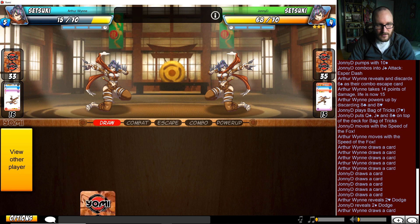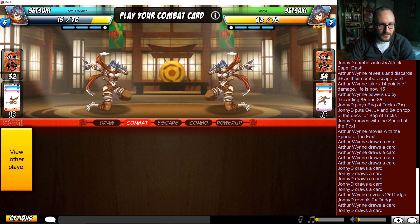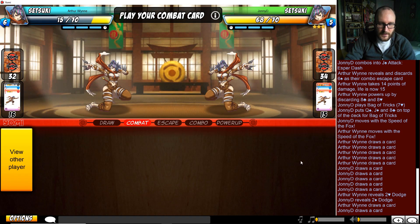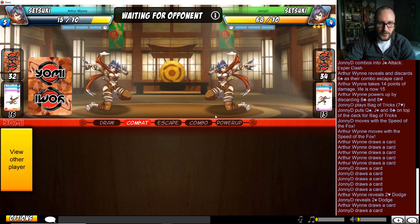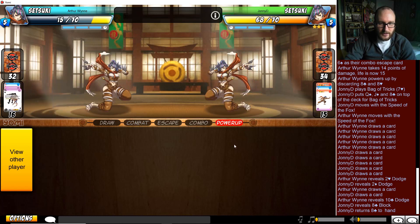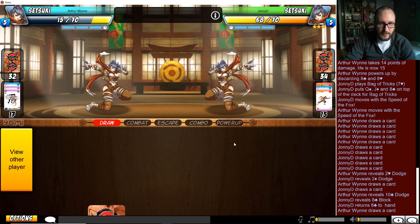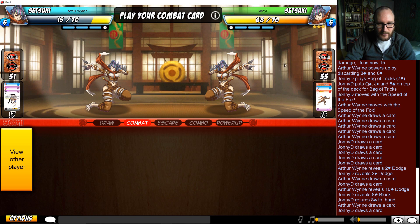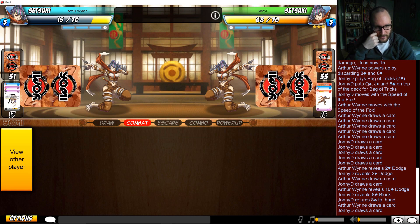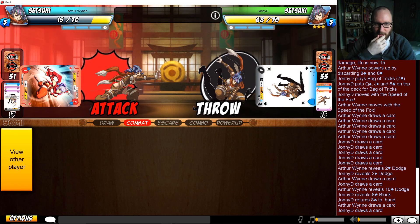Both of them go for the safe dodges - part two versus diamond two. Pretty strong indication that Arthur Wynn does not have the queen, although he has been value-trapping very consistently. So if I'm Johnny D, I probably take a risk on this being a queen. Okay, he went for the block. Johnny D playing a super conservative style right now - very heavy blocks, lots of dodges. Gets opened up.